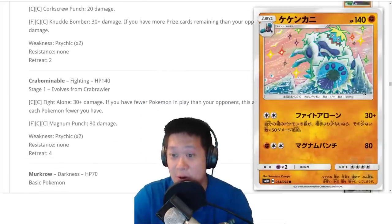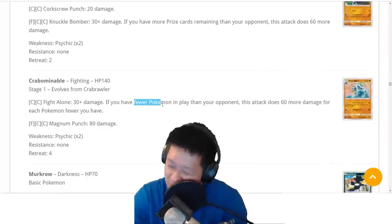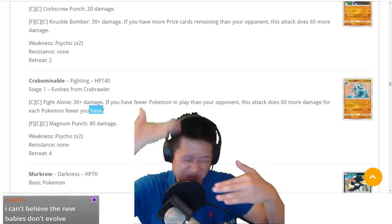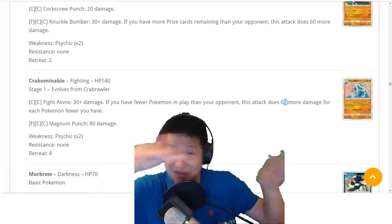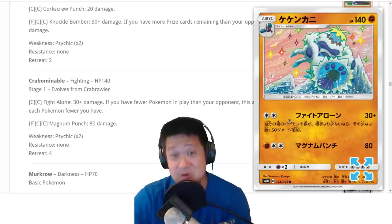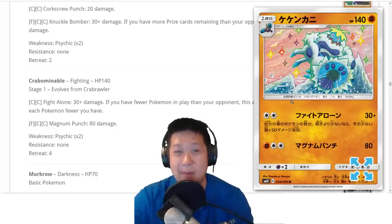Crabominable — remember that Gloom back there? Here's how the combo works: if you have fewer Pokemon than your opponent, it does 60 damage for every Pokemon difference. Do the subtraction and the scaling is 60 bonus damage per Pokemon. You can get one-shots if they fill up their bench and don't know what's going on. This is Double Colorless Energy and has potential — it's like what Lucario does. But it's not going to be reliable enough with the bench space penalties. Still, if you pull Crabominable, you can make a fun deck with it.